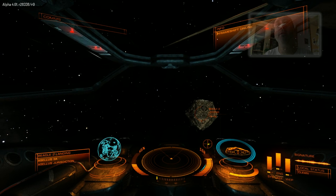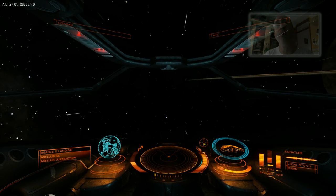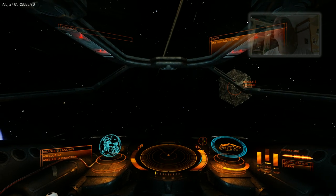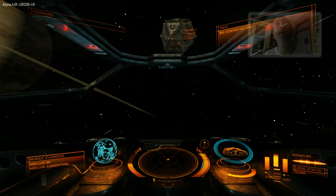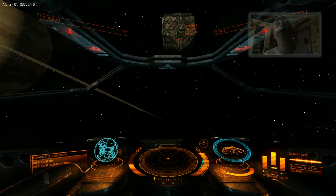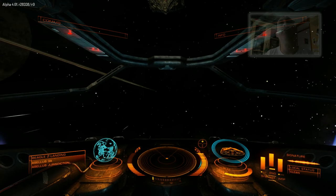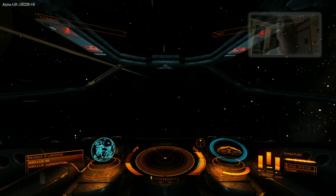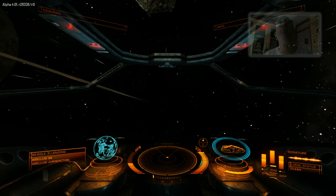There are some discussions at the moment about the buoys — the little space beacons that hang out in space and ping a funny noise when you get close. Someone pointed out that if you flew to the buoys, you could then turn onto the space station and it would show you the entrance and exit. But they've been removed since version 4.1.